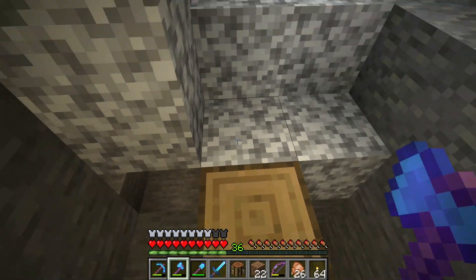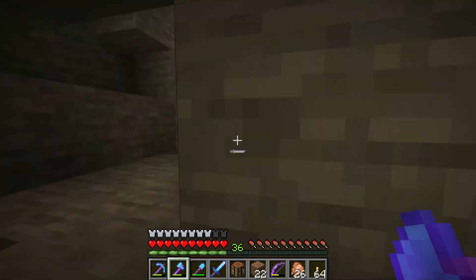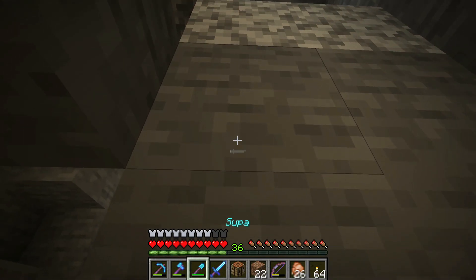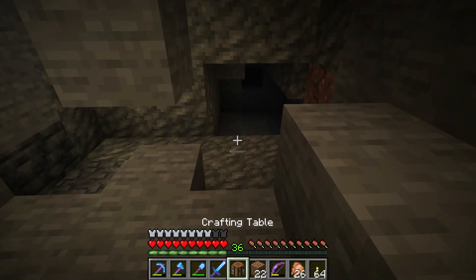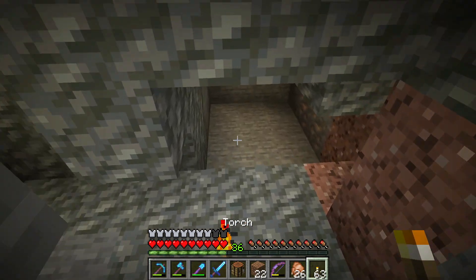All right. So the question is, do I go down and get it? Well, let's go down and get it. We don't need this stuff down here, and then we can come back up this way. Maybe this way. Maybe I need to put some torches down here. This is dark and spooky.